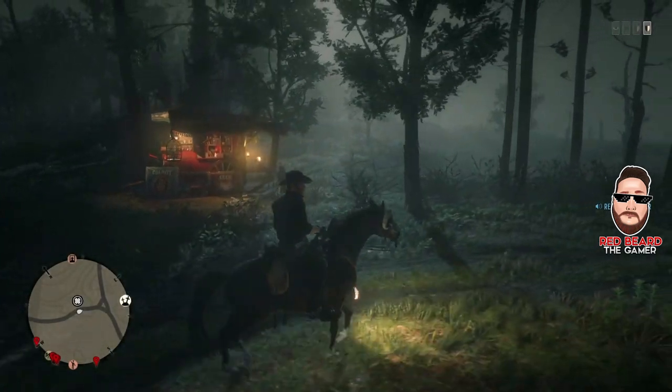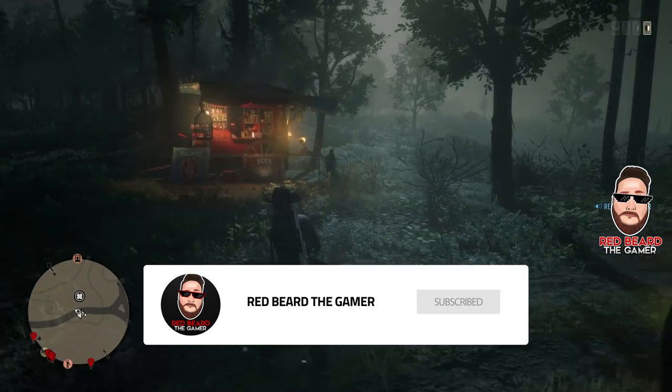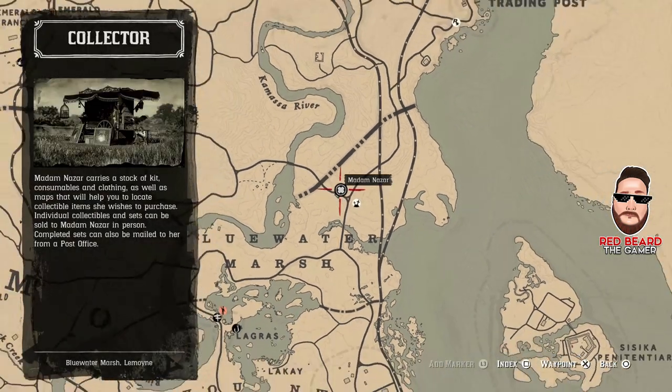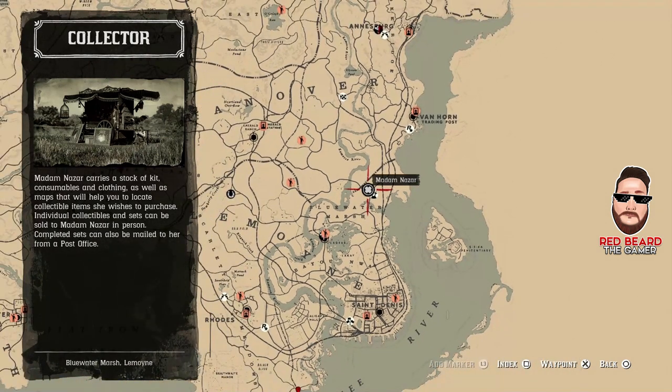Hey, what is going on guys, welcome back to the channel. Today we're going to take a look at where Madame Nazar is. Let me go ahead and pull up the map and show you exactly where she is — she is here again at Blue Water Marsh. I think she needs to go ahead and build a house here because this is where she hangs out most often. She is right here, Blue Water Marsh, which is north of Saint Denis and south of Van Horn.